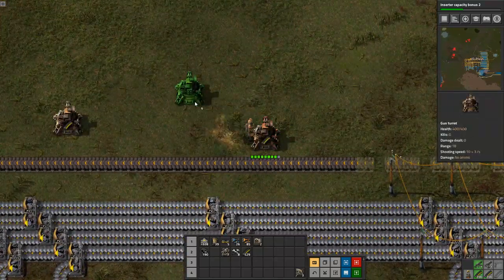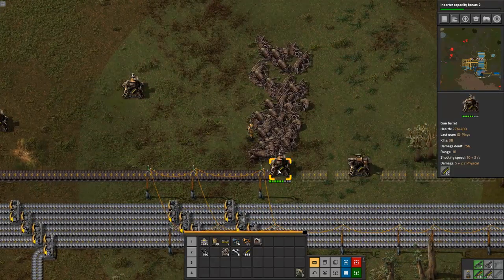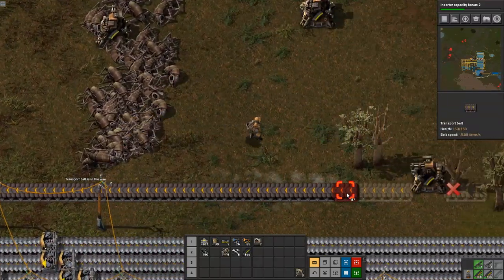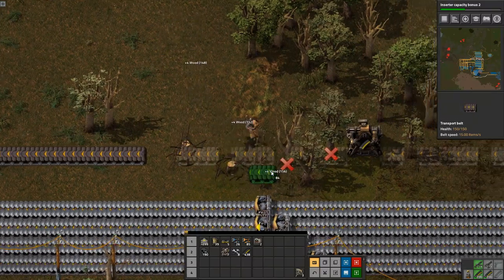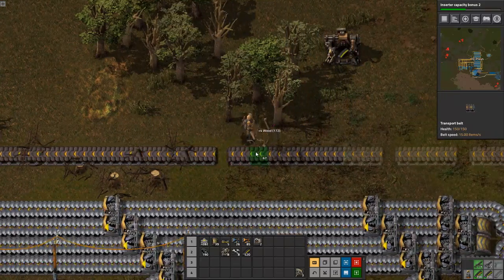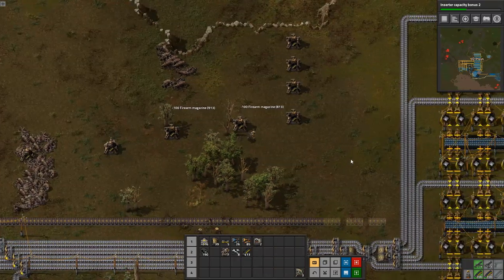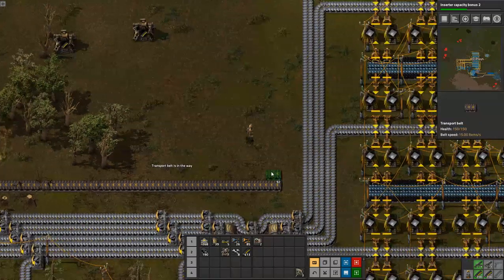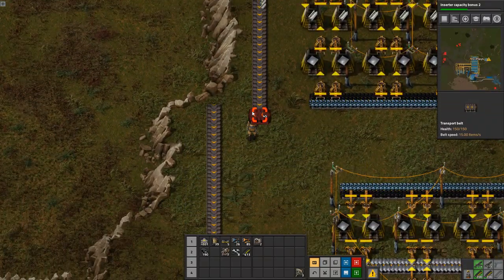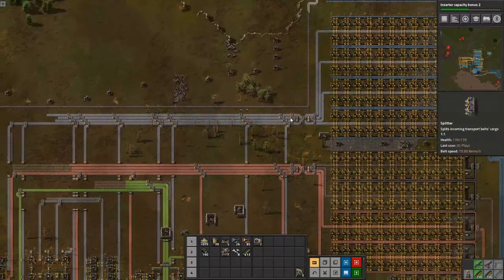Then we begin the process of running backward to put all the belt in place — probably with every single gun turret in the way, and if it's not a gun turret it'll be a bit of forest. We are gonna have to do something about the biters — they're not really hurting us, they're just encroaching, or to be more exact the base is being built towards them. In a future episode we will have to do a combat episode, but I really want to get military science up and running first.